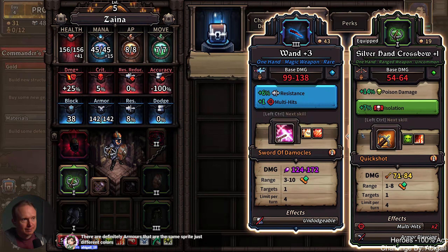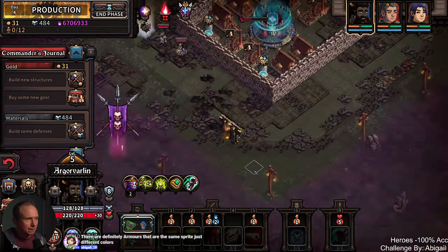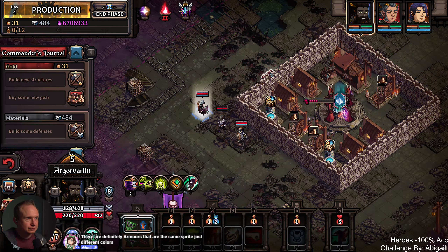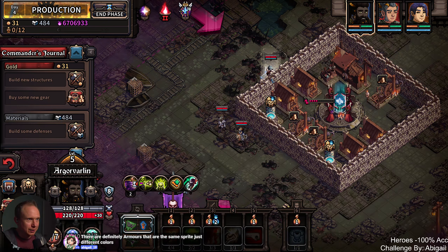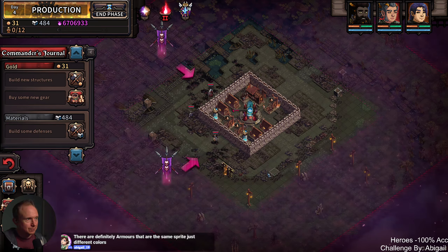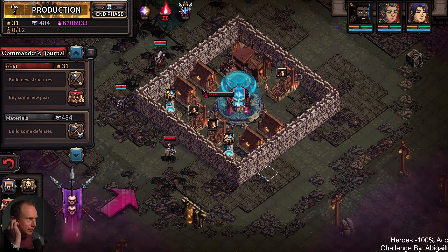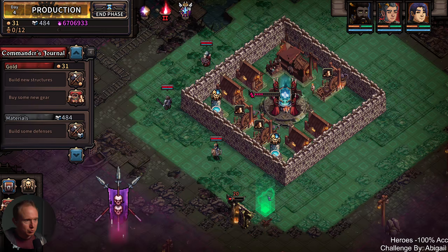Do I want to get rid of this? Who's our next closest stun? We have a 37% stun. Is this better? We do lose some movement, but we can get the movement back that way. I think this might be better. Same sprite, different colors — maybe that's what I'm seeing.